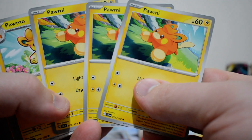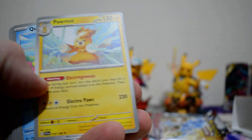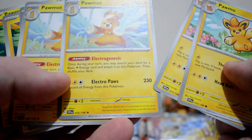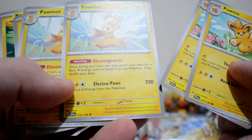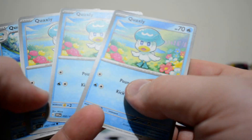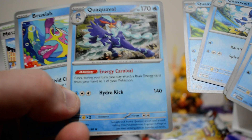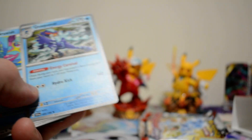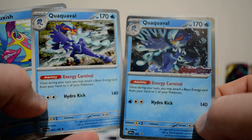We end up with a 2-2-2 Pormi, Pormo, Pormot line — really good. Speed out that lightning energy. Pormot is your main attacker with Electro Paws, doing 230 damage for 3 energy, then you discard all the energy. With Quaquaval, you can attach energy from your hand to a basic Pokémon as often as you like. We do also get the 3-2-2 because we get the Promo Quaquaval. Normally the 3-2-1 is quite good, so you don't want too many Quaquavals — you can see the difference. This one is also foiled.